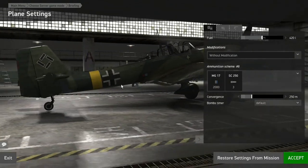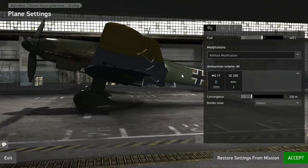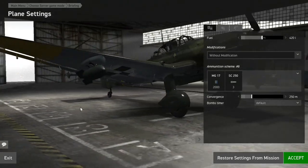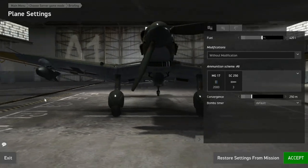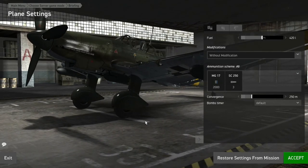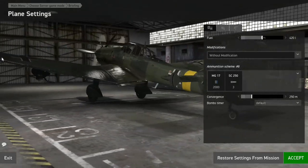Now the JU-87 is a dive bomber — it's an attacker aircraft. What that means is you climb to altitude and you dive at a steep angle and hopefully don't crash. That's pretty much what it is in a nutshell. It's also very slow and it does not have retractable landing gear, so it's slow.